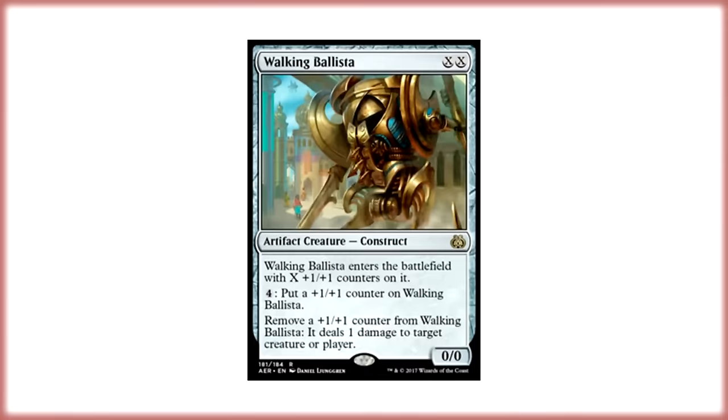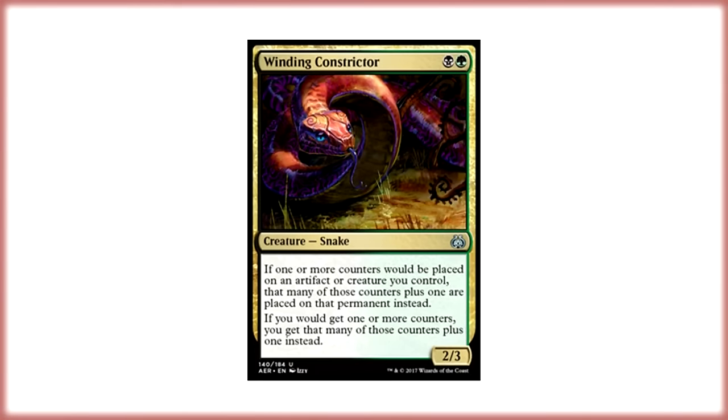It's no secret that Walking Ballista is pretty good. At XX for its mana cost you get a 0/0 artifact creature construct. When it enters the battlefield it gets X +1/+1 counters. You can pay 4 and add an extra +1/+1 counter on it. If you remove a +1/+1 counter you can do 1 damage to either target creature or target player. This card is extremely versatile and as such it's been popping up in a couple of different decks, most notably the green-black kind because it and Winding Constrictor are besties.